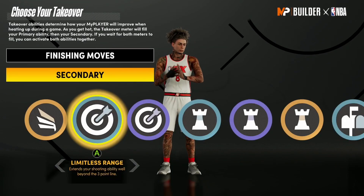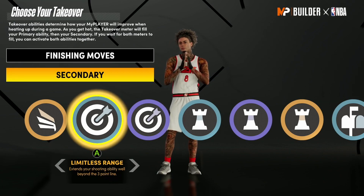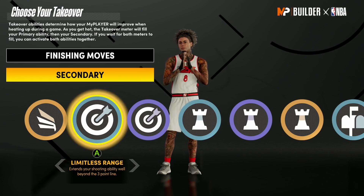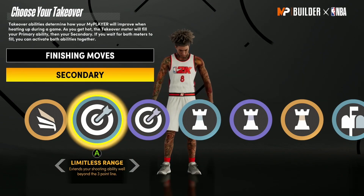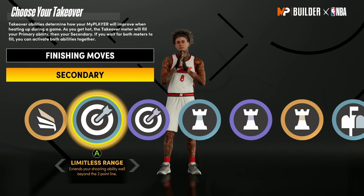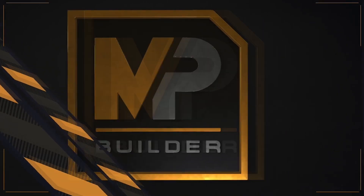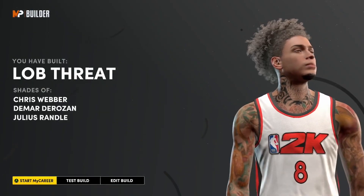Post takeover if you want to be cheesy — I haven't tried it yet but it'd be dope. Choose spot up or limitless. If you're iso-ing, maybe limitless, because with the 79 three-ball you can shoot almost lights out if you know your jump shot. You won't be shooting from the hash until you hit 98–99 overall — with my two-way slasher at 82 three-point I'd wait on limitless. But a foot or two behind the line you'll be filthy. Spot up or limitless — your call.